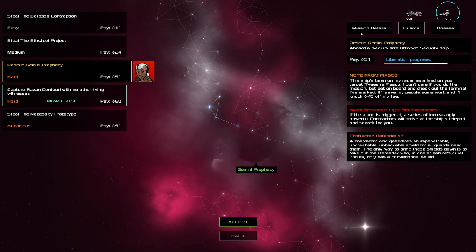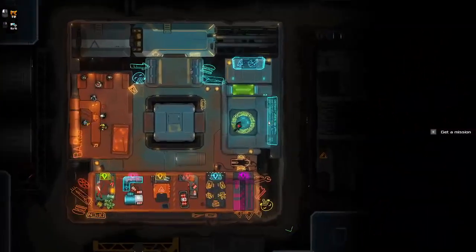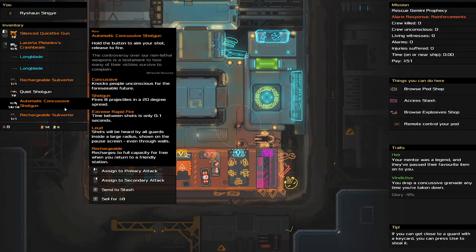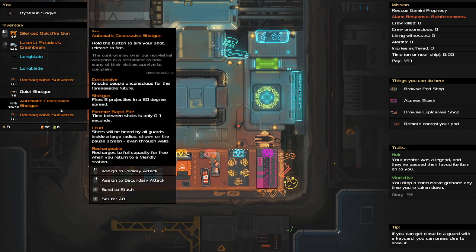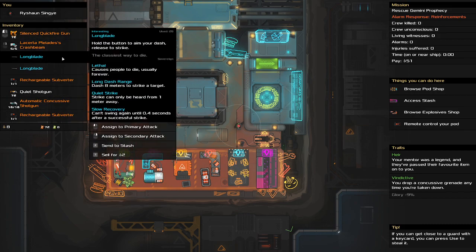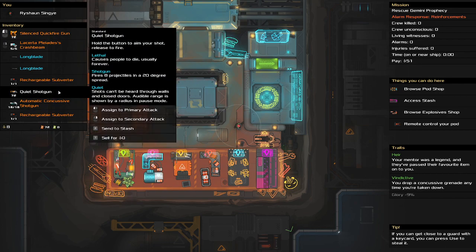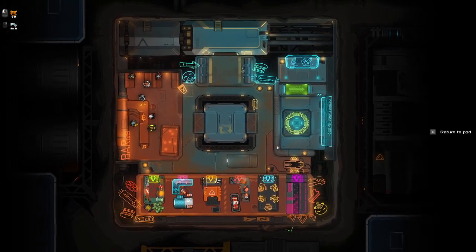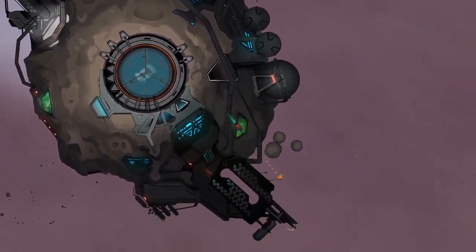I must remember to get the intel, which I forgot to do last time. Let's do that and just check — I've got crash beam, yes. So I can take out the contractors if they come in: quickfire gun, long blades, shotgun if I really desperately need it. Let's go.